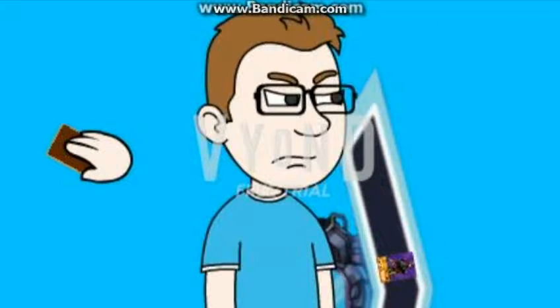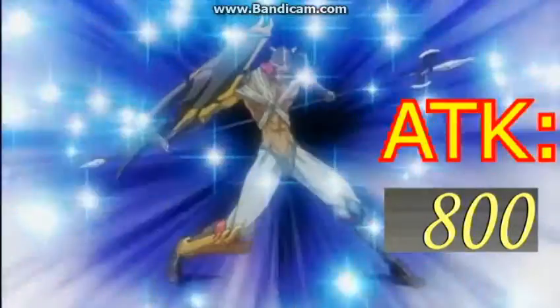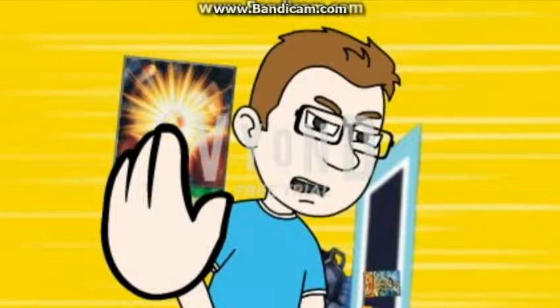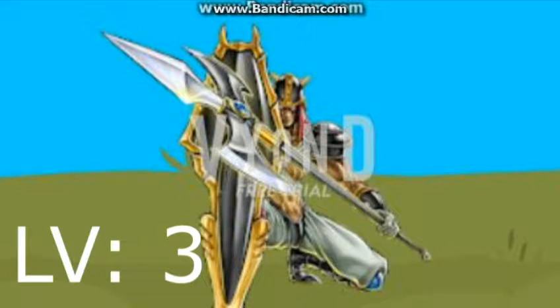Okay, all right then, I draw. Shield Warrior, I summon you. Then I activate the Quick Play spell, Star Changer. One monster on the field will gain or lose one level. And by that, I'll let Shield Warrior gain one level, making him level 4.